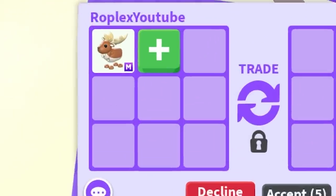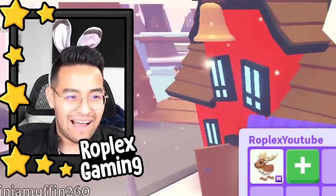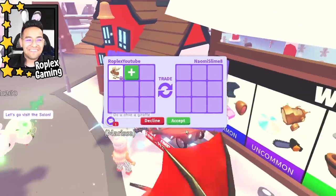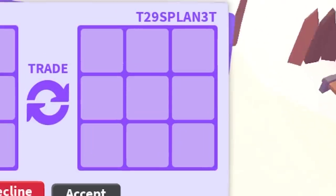Naomi Slime is up next. Let's put up the mega elk and see what this person offers. We're bound to get an offer. Everybody's kind of asking me for pets that I don't have, sadly. The last person asked about a giraffe — sorry, I haven't had a giraffe in a really long time.